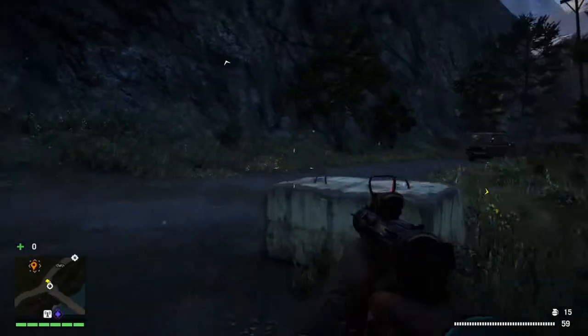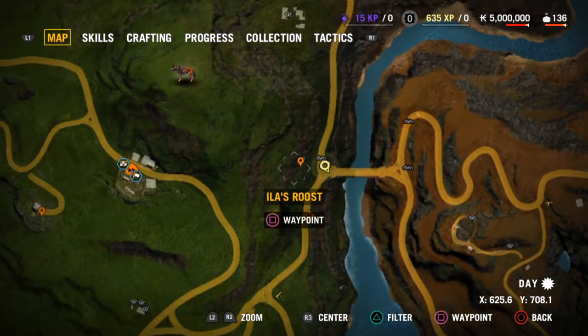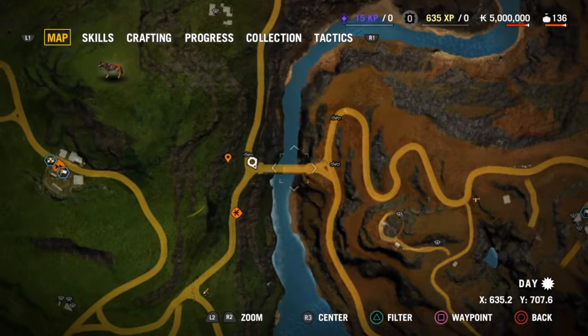This is what I call Bridge Swing. You're going to go to this location — Illa's Roost. Then you're going to go to this bridge right here.